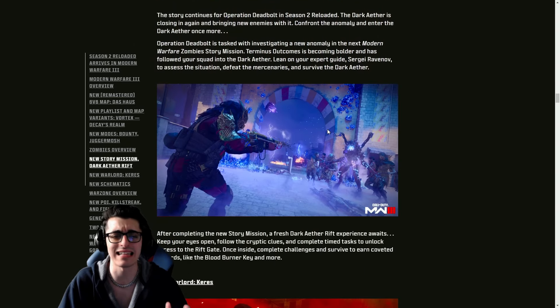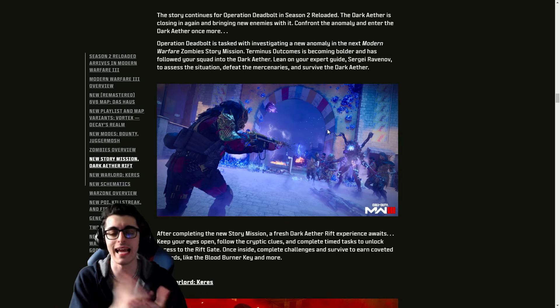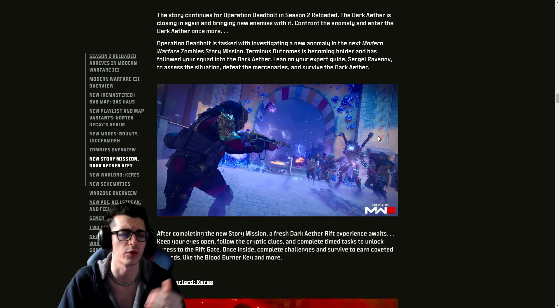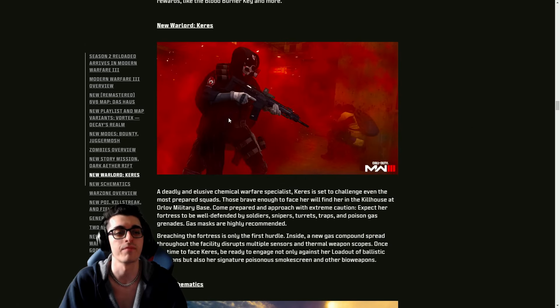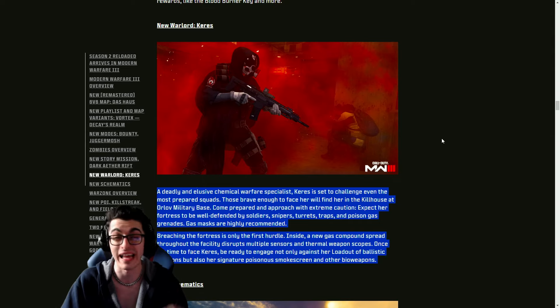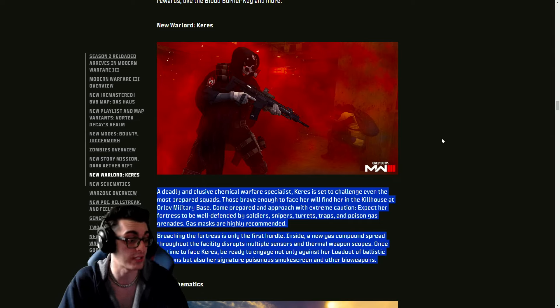Once inside, complete challenges to survive and earn coveted rewards like the Blood Burner Key. It'll likely follow the same structure as Season One's update: beat the Act mission, go back to Urzikstan, collect artifacts, and complete contracts to unlock those schematics. It's unclear if there'll be an elder version of this Dark Ether or another Easter egg similar to the Red Worm. The new Carries Warlord can be found at Kill House in the Orlov Military Base — hopefully with a worthwhile reward rift after defeating her.